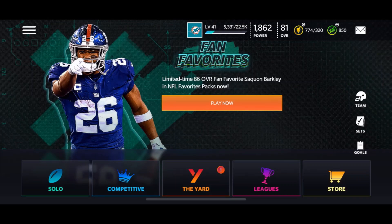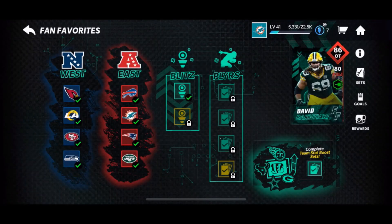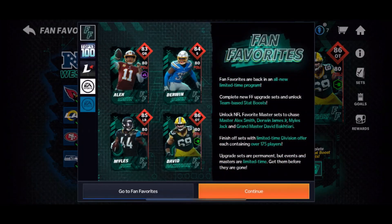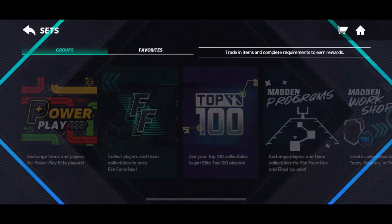Hey guys, it's Finn17, we're back for another video. Today new Fan Favorites are out with a Saquon Barkley master. Let's go to the news — we have a Derwin James, Alex Smith, Miles Jack, and new 83 overall in sets.